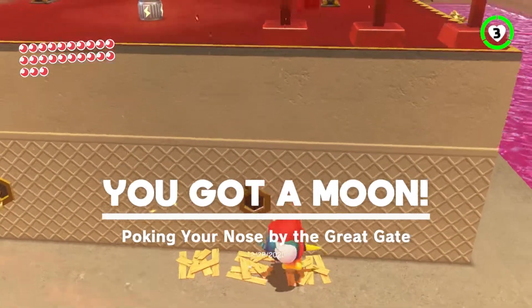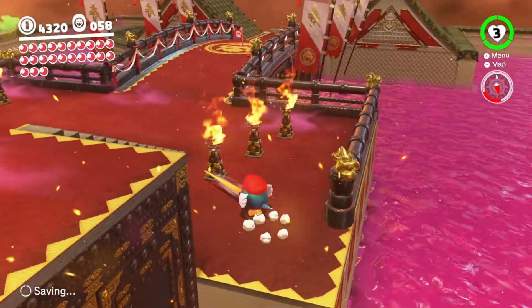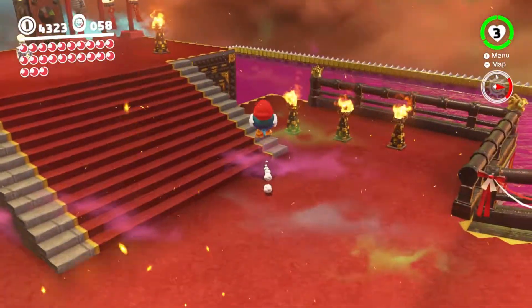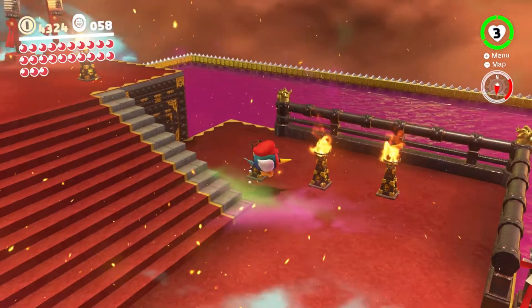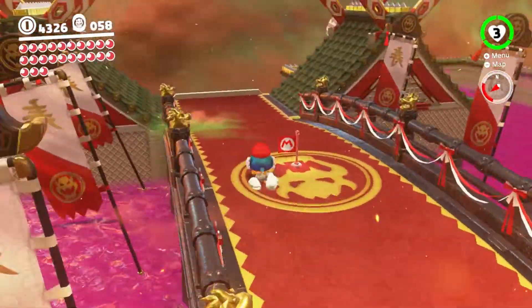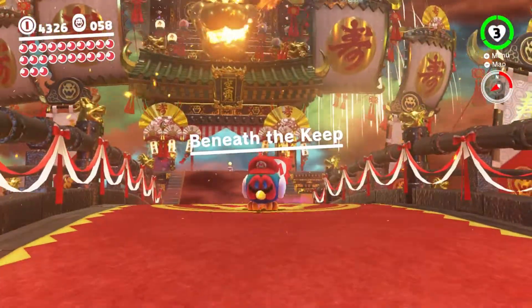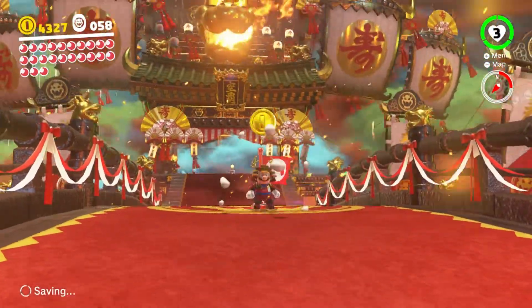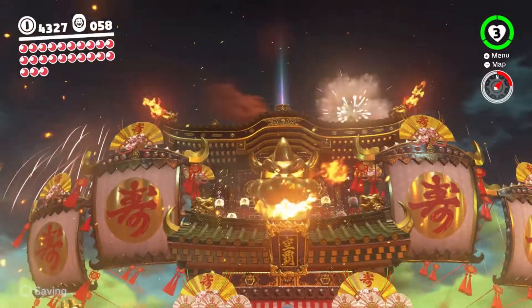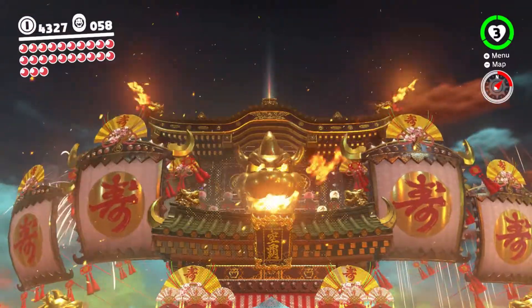Poking your nose by the great gate. I'm gonna be poking around here in these flames because I think one of them has something in them. Oh, there's Cat Peach there. There is a little bit more to the kingdom, but we can't do much here right now. With that all done, the pathway to the top is getting closer. We're beneath the keep, and up there... Bowser awaits. Next time in Super Mario Odyssey, we confront Bowser. I will see you all then.